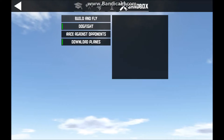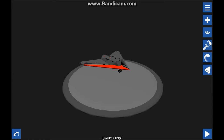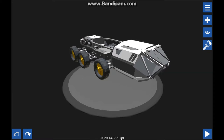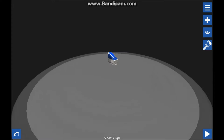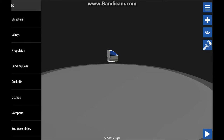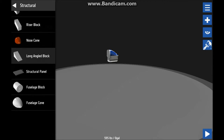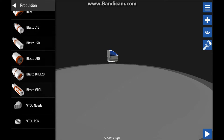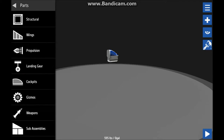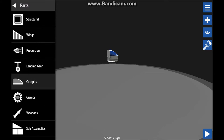What I'm going to show you guys is actually a build — I'm going to try to build my own plane. So let's do New. This is the cockpit that we have. What you have is the structure itself of everything, then you've got wings, propulsion such as propellers and jets and vertical takeoff, landing gear with retractable ones, then gizmos.